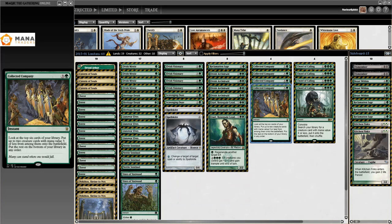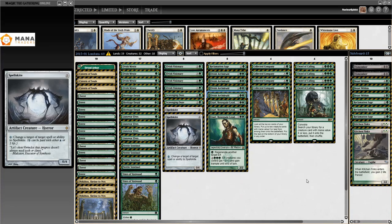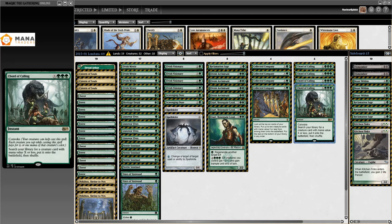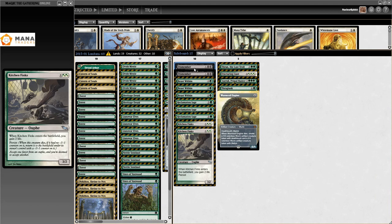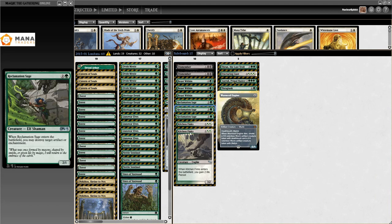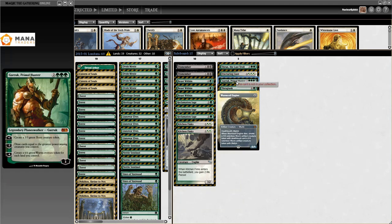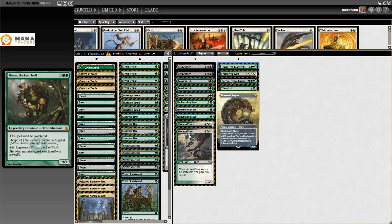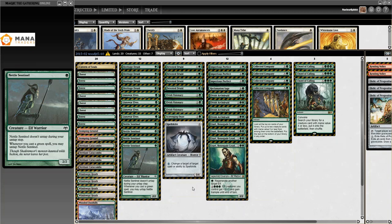Collected Company also makes an appearance — a very powerful way to get a bunch of elves into play. End of turn Collected Company into Elvish Archdruid plus Elvish Archdruid is just a boatload of mana and power. Chord of Calling is here too — searching through your deck is that powerful, so four of them. In the sideboard: two Dismember, three Beast Within, three Reclamation Sage, two Kitchen Finks, one Worm Harvest, one Thragtusk, one Garruk Primal Hunter, one Fracturing Gust, and one Rune of the Last Troll.